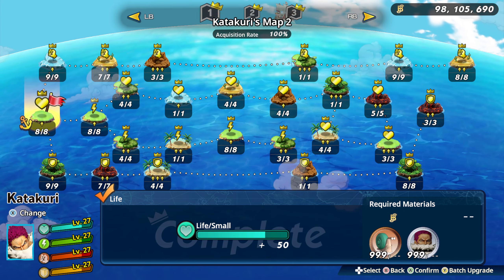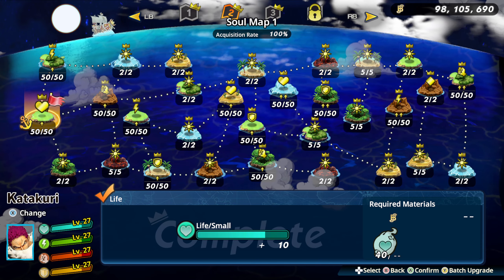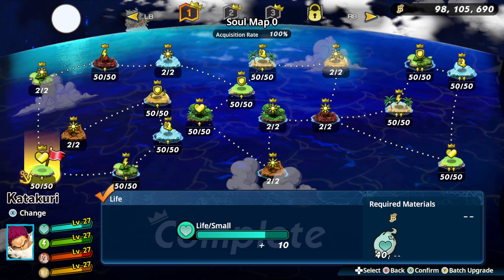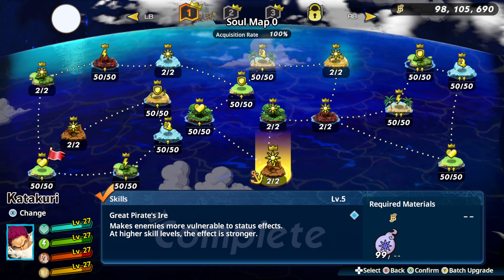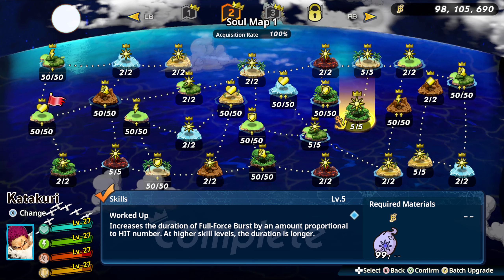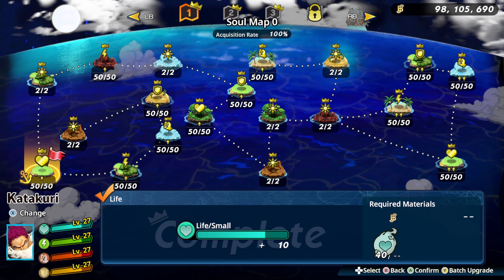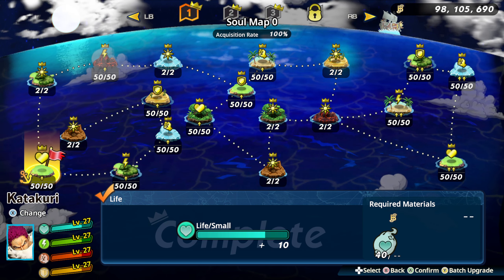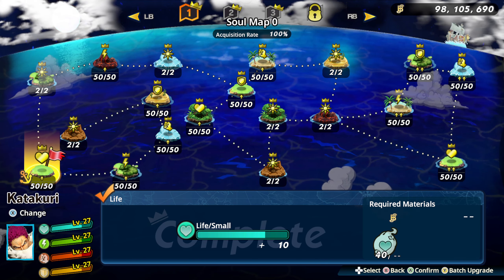Growth map — max these, obviously. Soul map — this is all DLC. It's just power creep, and certain skills are going to get increased value, and you're going to get extra skills. These skills — if you look in the bottom left, you'll see 27, so that's the new cap with all the DLC.